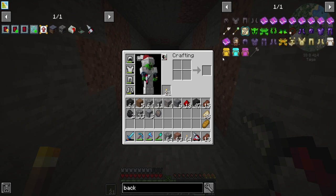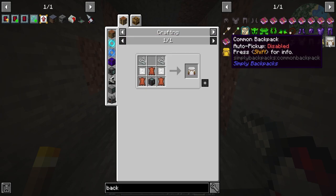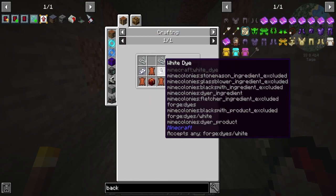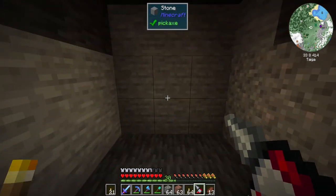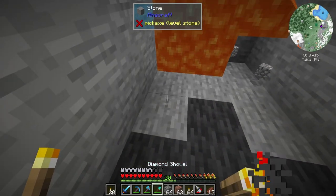There are - common backpack, uncommon, rare, epic. We need some leather, some dye, and some string. That will definitely be something we want, and we want to go ahead and upgrade it. Oh geez that's a lot of lava - we're safe.